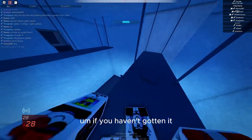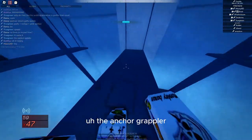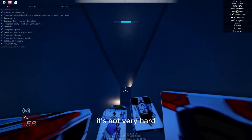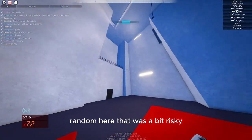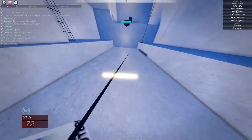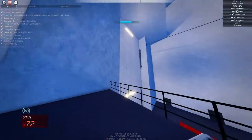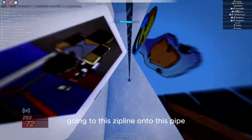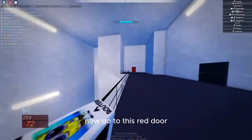If you haven't gotten the anchor grappler, I've definitely emphasized you getting it — it's not very hard. Now I'm just going to land here. That was a bit risky but we were able to land. Now to get up, we're going to vault onto this pipe, go into this zip line, onto this pipe, and over to this red door.